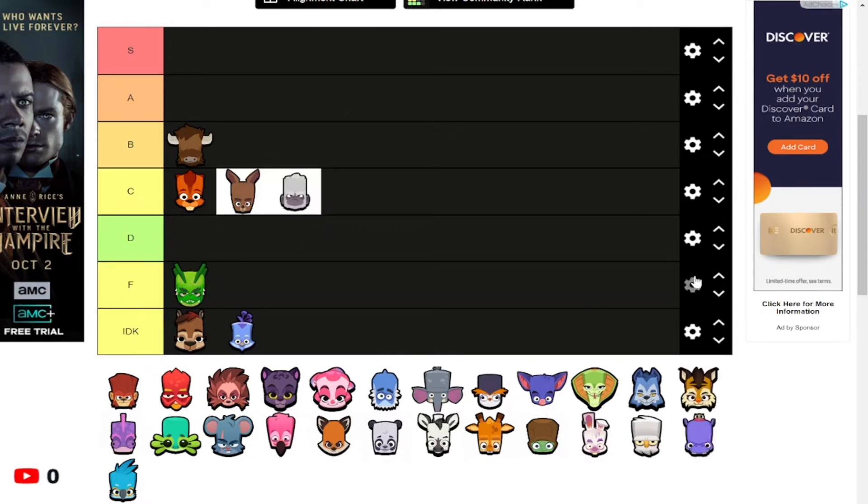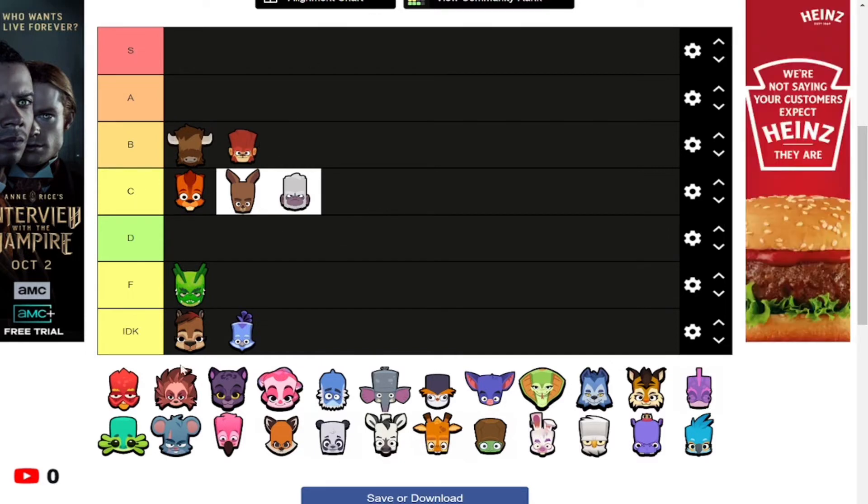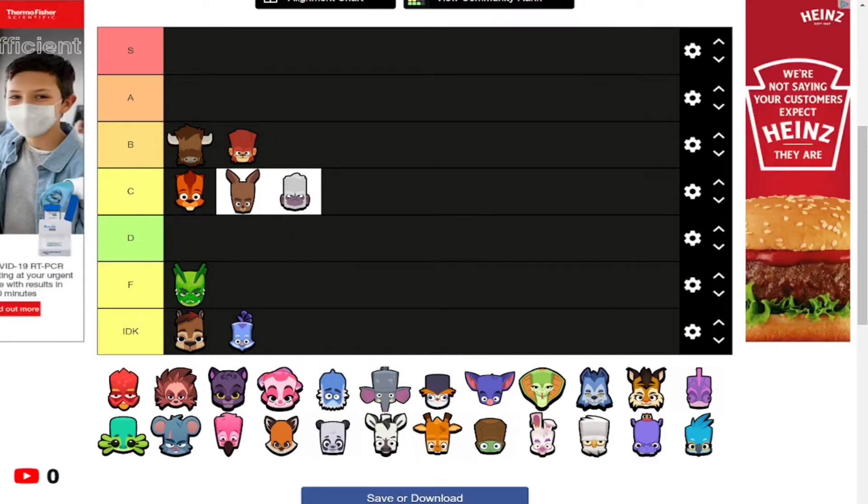Bruce used to be really good but it's not the best ball character — we'll get to the best one soon. Bruce is just a pretty average character. Duke is above average by a little bit; it stuns really well, so B or C tier. I don't really have a lot more to say about Duke.